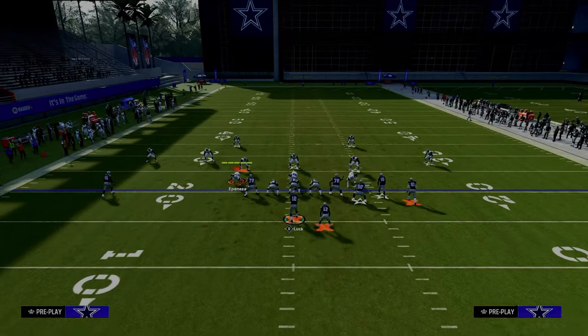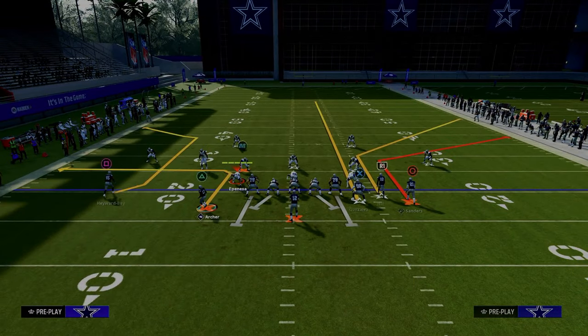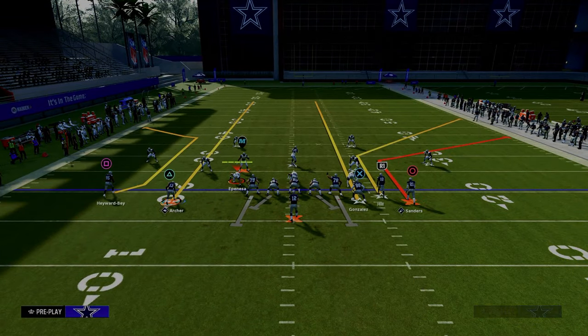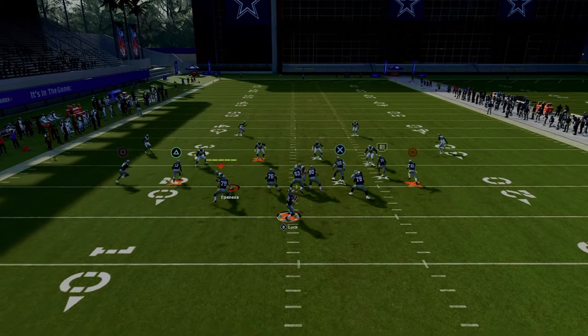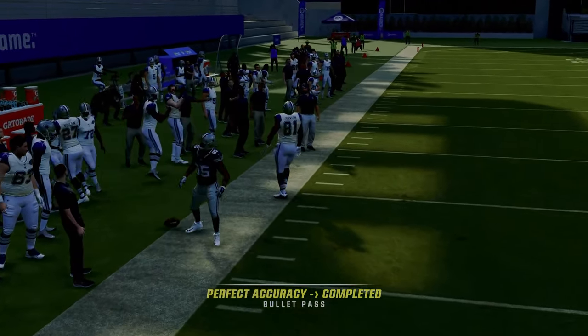You have some really good concepts on this play, especially to the left side of the field. Whether it's Cover Four or Cover Three, this C route on the left-hand side is really effective at getting separation against both man and zone coverage.